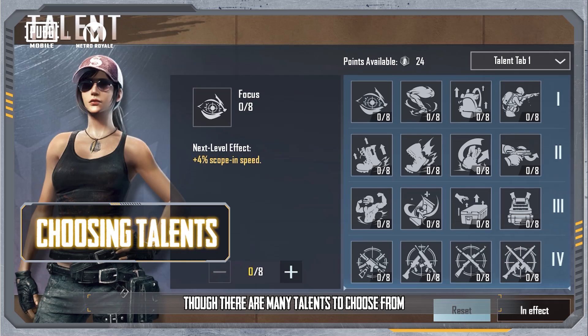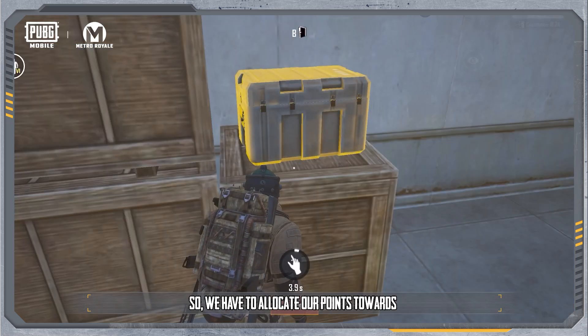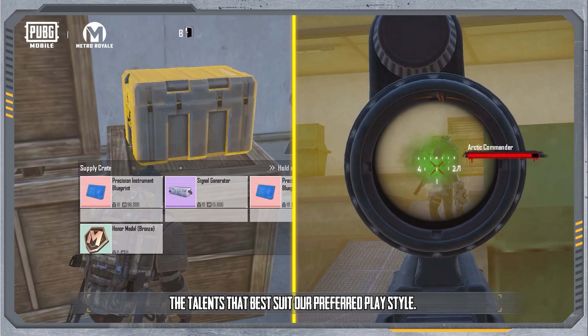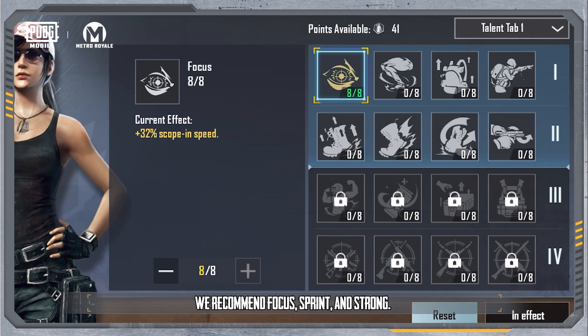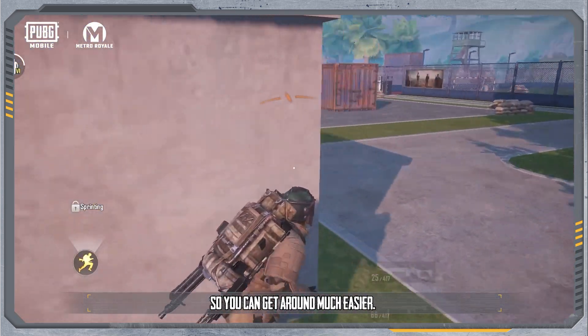Though there are many talents to choose from, we have limited talent points, so we have to allocate our points towards the talents that best suit our preferred playstyle. If you like combat, we recommend Focus, Sprint, and Strong. These talents give you more agility so you can get around much easier.